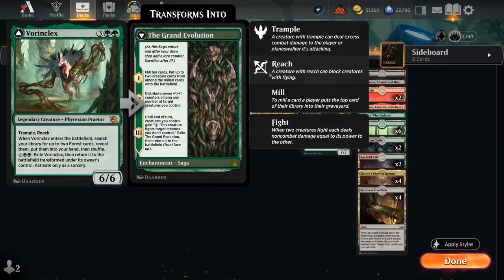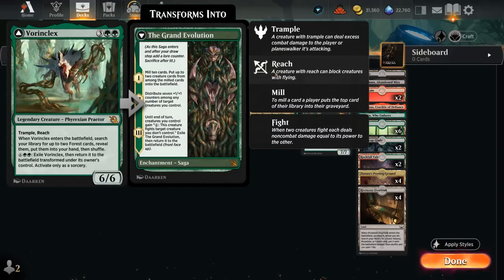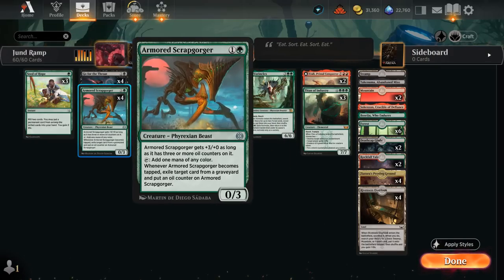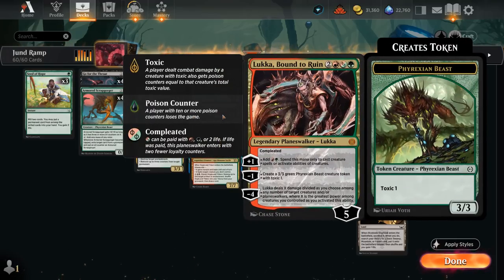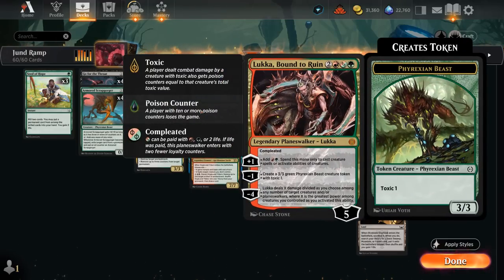We've got some nice five-drops — Vorinclex can search up two forests when it enters, including our Proving Ground which has the forest subtype. For eight mana we can transform it into the Grand Evolution, which can also close out the game pretty quickly. And we have Luka at five mana, with the flexibility of casting it for four mana thanks to its completed ability. A turn-two Scrapgorger can set up a turn-three Luka, Bound to Ruin, which can plus one to add two mana to cast creature spells — another way of ramping into an early Titan or Atali. The minus four is also very nice with all these large creatures on the battlefield, dealing damage and generating additional 3/3 beast tokens.